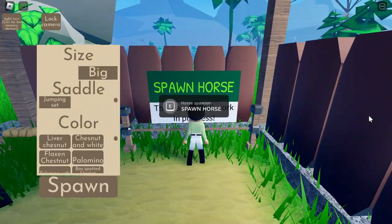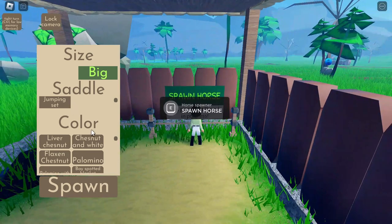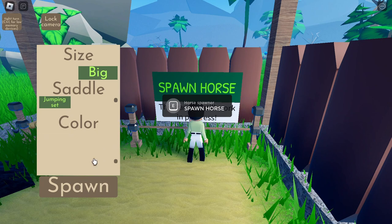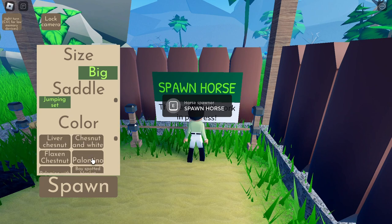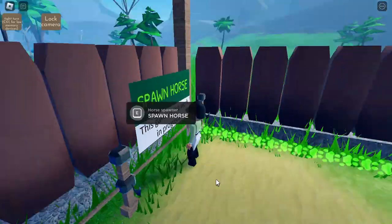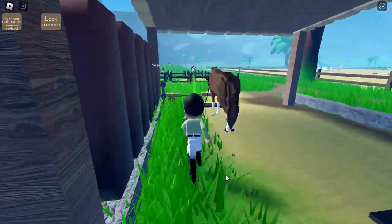I thought there was a small size but it's not showing up. We have a jumping set and there are honestly loads of colors — at the moment it's probably going to be more. Let's do base spotted blanket, a Pelusa, and then you spawn and go from there. It's a really well-made game in my opinion, it just doesn't have as many features because it's obviously not finished.